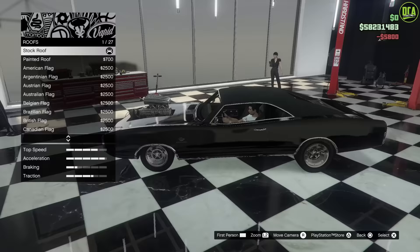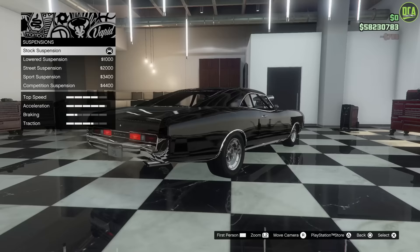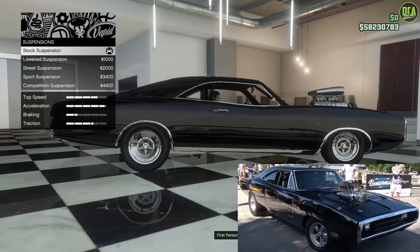For the roof, you want to go with painted roof. The car did not have a spoiler, so stock. For suspension, the car did sit pretty high, so stock is going to be the closest — lowered is just way too low.